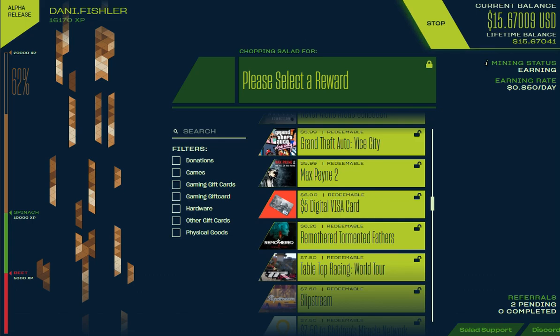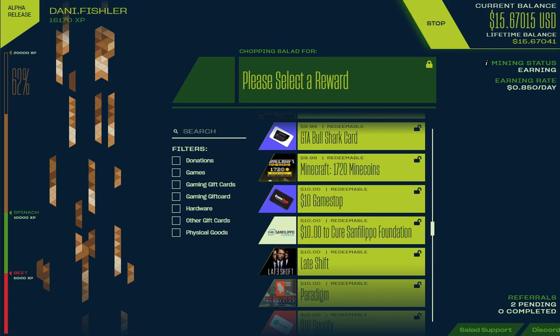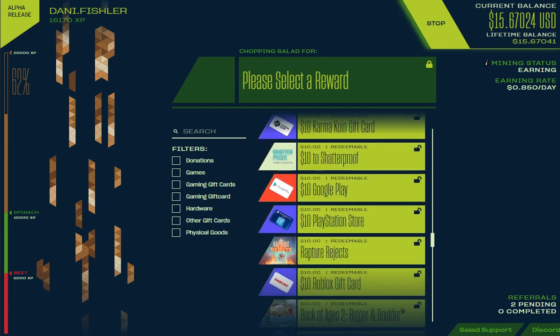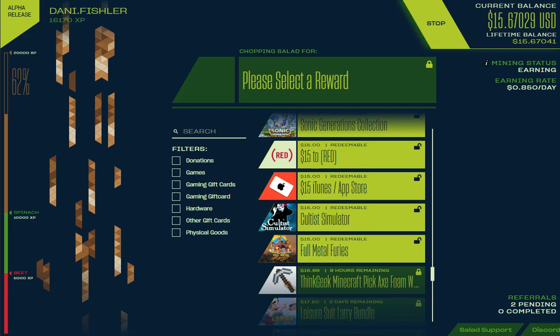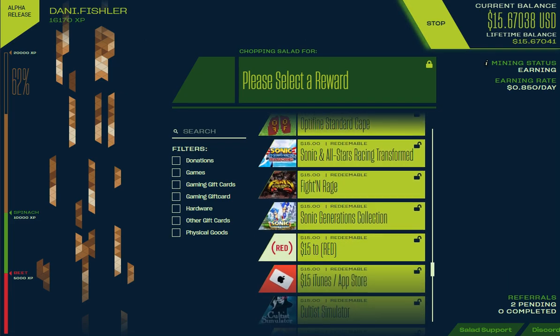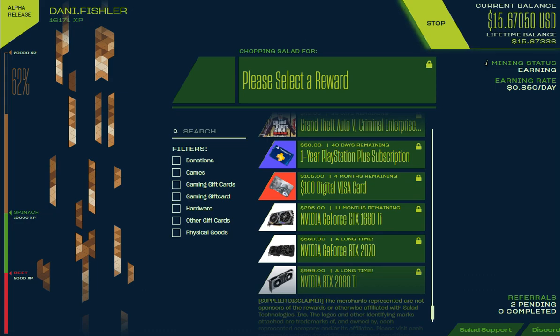So you can get things like GTA Vice City, Max Payne 2, up to like the GTA Bull Shark card. Sometimes it's a little buggy and says you're not connected, but it's fine. I managed to make about 15 bucks so I can get all these things up to that amount. From that point on, if you get like a thousand dollars in this, you can get a graphics card or a $100 digital Visa card.